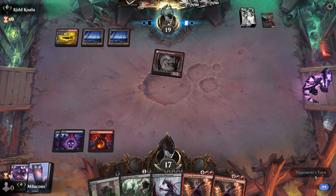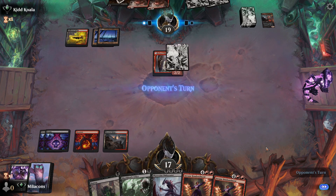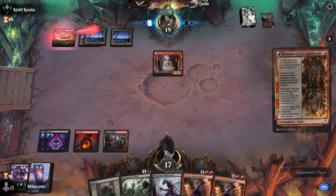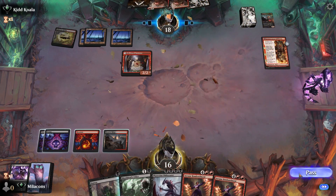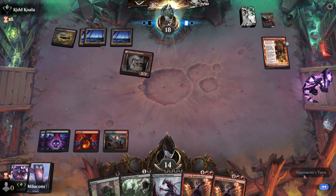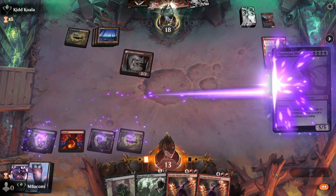The opponent attacks us for two, brings us to 17. We get Haunted Ridge — a black-producing land. Maybe should have Duressed on our last turn. Opponent plays just another Kumano, and they're going to attack, get us to 14. Let's save the Edict a little bit longer. We got some time. There's a Springs. We know most of their hand, so let's just go ahead and lay this Obliterator.